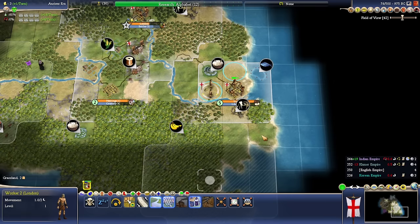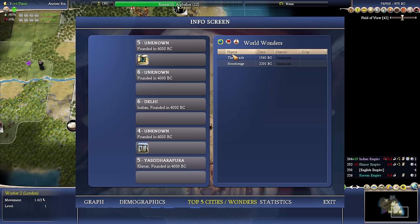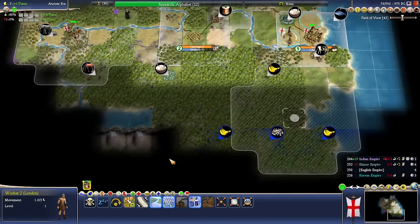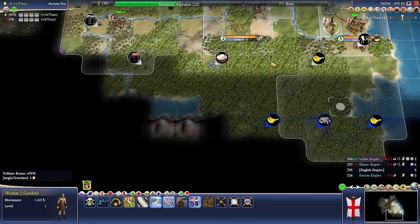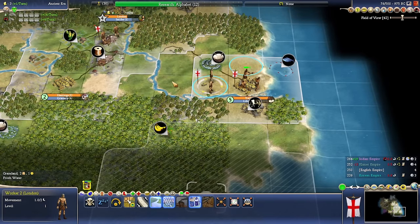I'm mostly worried about what might be going on in the other continent, since that's where I expect the Oracle probably got built. Although if we don't have vision of cities, it could still be on this continent. I'm kind of worried that the other continent is snowballing like crazy, and that would be poor.